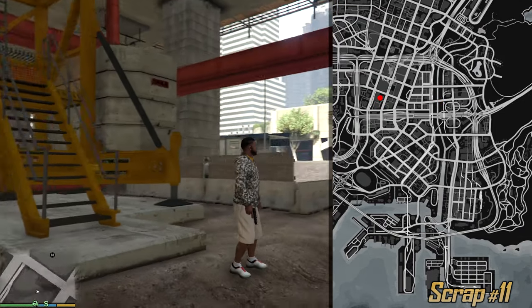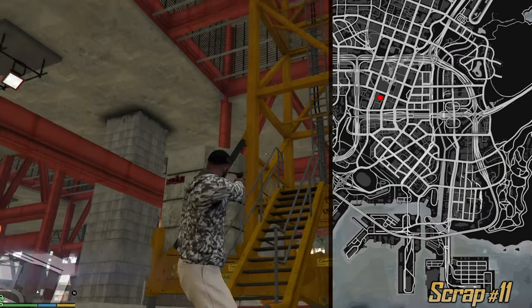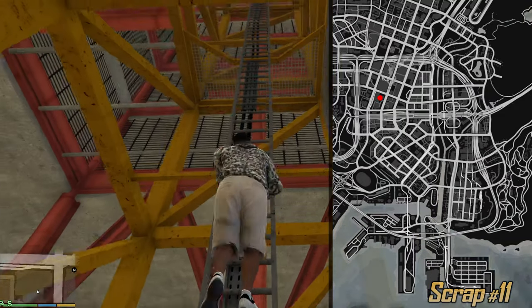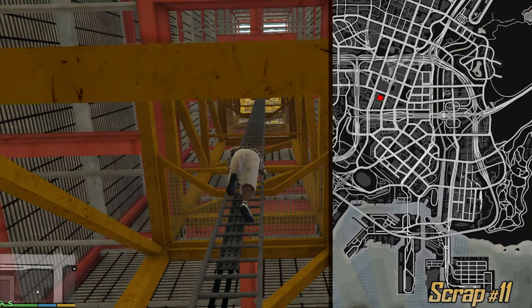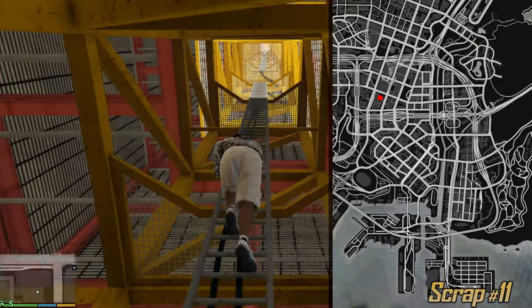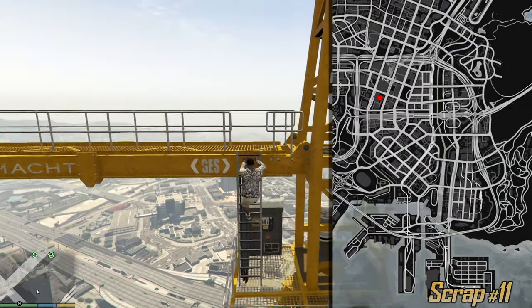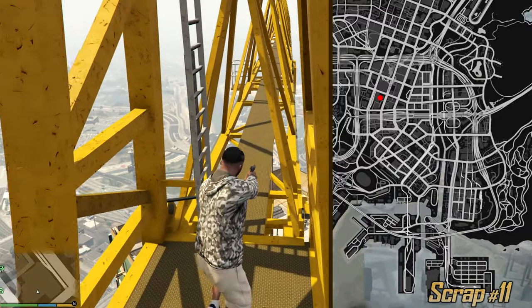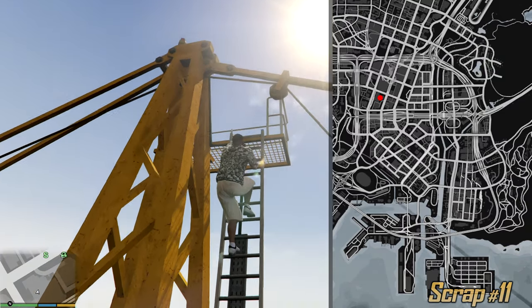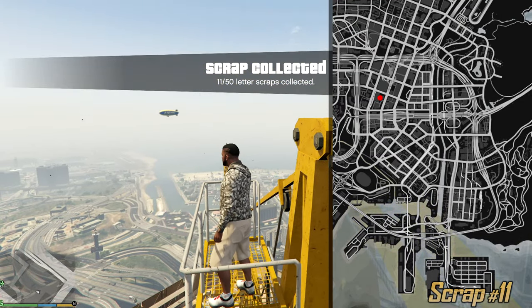And this guys is the worst letter scrap in the entire GTA 5 game — one of the worst collectibles too. Look for this yellow crane. What you need to do is climb the entire crane all the way to the top, which sometimes takes even five full minutes. Alternatively, if you have a parachute you can just parachute onto this platform, however this is very difficult and you'll lose your chopper. So just bite the bullet and spend five minutes climbing the crane. Good luck.